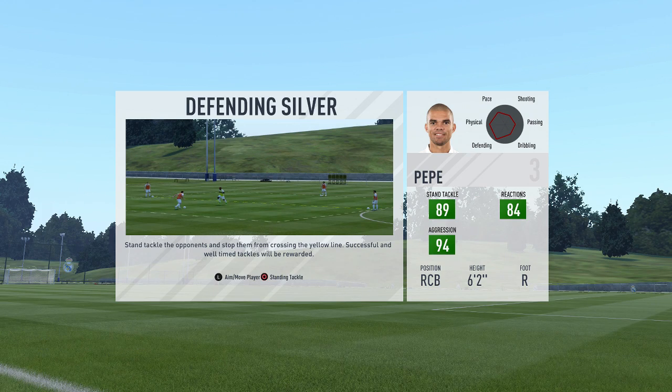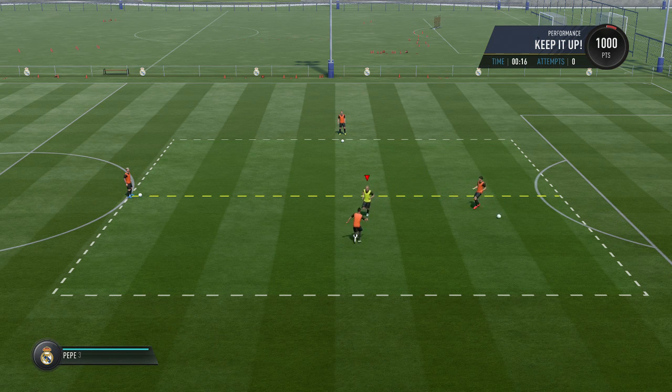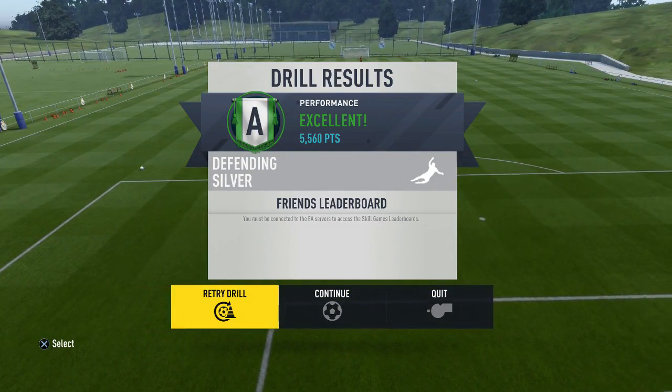The setup is a little bit different from the defending bronze one — you will not be on a regular pitch but in a squared box, and your opponents try to cross that yellow line. First from the right to left, then bottom to top, then top to bottom, and eventually the one from the left side will try to get above the line as well. Just steal the ball from everyone before they manage to get over the line and the ace should be yours.